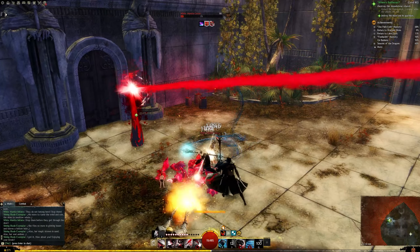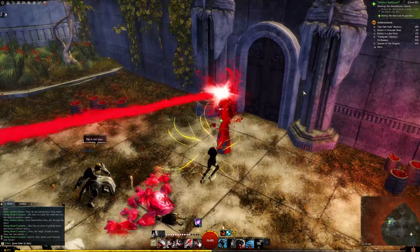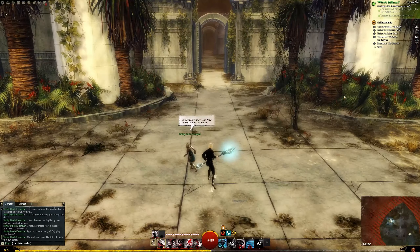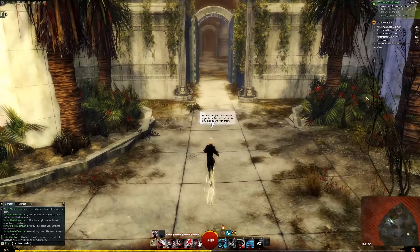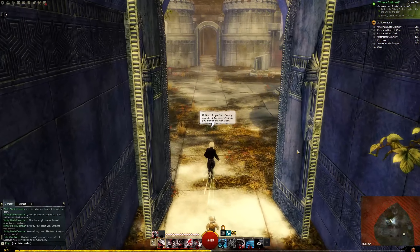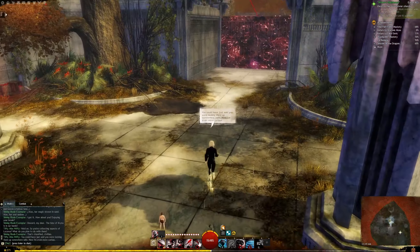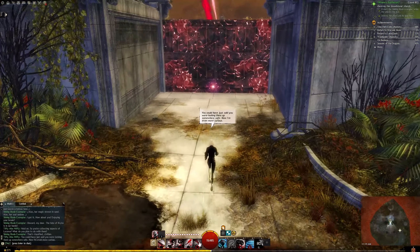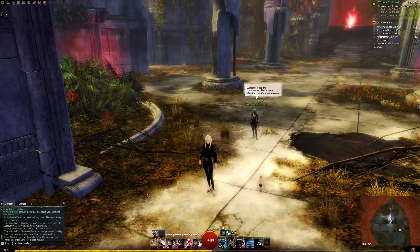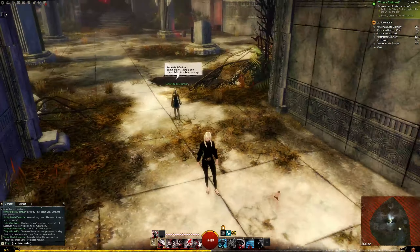Once we take out our bloodstone protector, the shield will go away from this shard. So you're collecting aspects of Lazarus — what do you plan to do with him? That's classified. Curiosity killed the commander. There's one shard left, let's keep moving. This one looks a little more complex than the last — hope you brought a book.